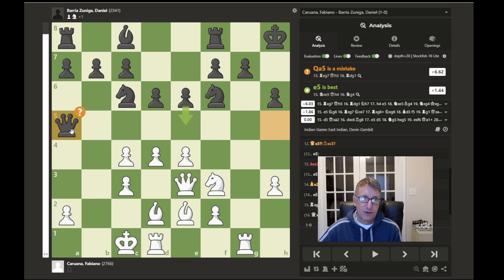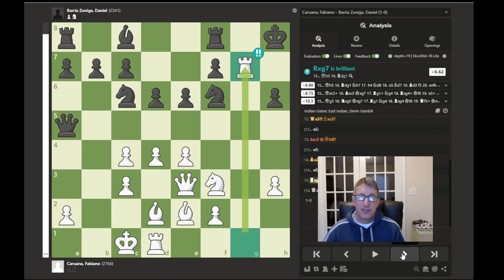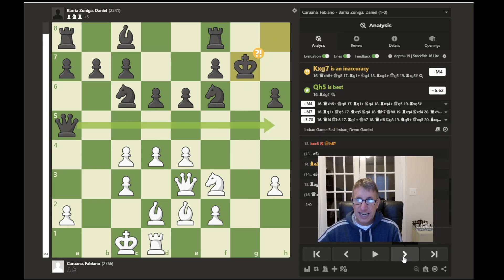Black was probably trying to put together some threats against the king — he could check here although the king could just move over, or try to attack this pawn and then attack here. But it's too late, because after he moves there we have the sacrifice of this rook — a brilliant move by Caruana. If this rook is not captured, there's the threat of an immediate mate with queen capturing on h6.